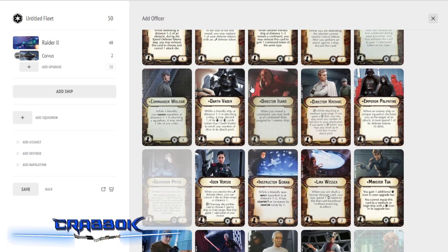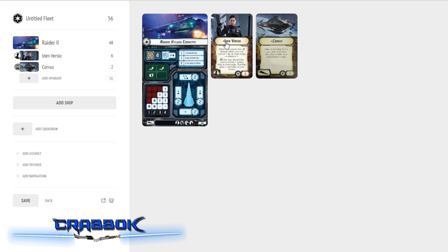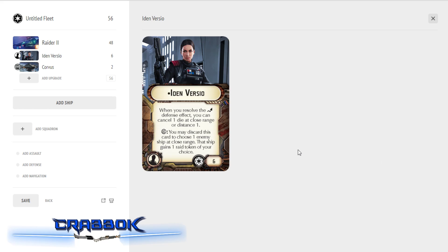I'm going to be putting Iden Versio on this ship. She is fantastic — when you resolve the evade defense die, you can cancel a die at close range or distance one. So now she's really only vulnerable at medium range, because at long range the Raider is very defensible, and now at close range the Raider is also very defensible. You can use her boarding/raid ability too, but really you keep her on board just to give you that enhanced effect for the evade token. I don't plan on using her boarding party ability at all.